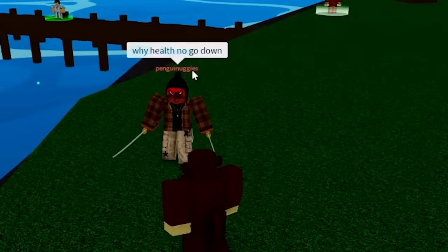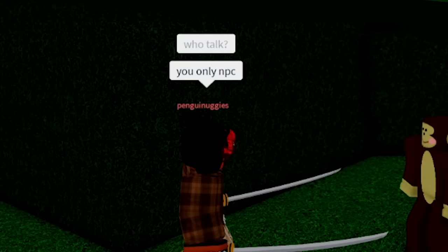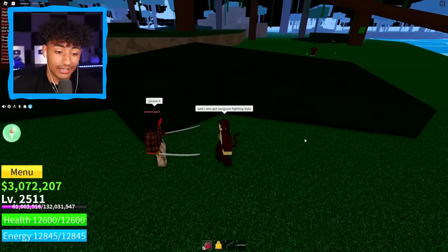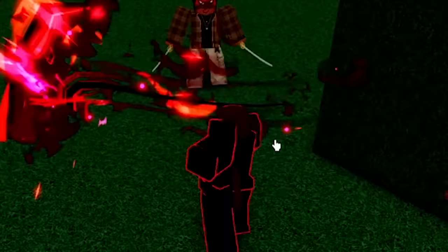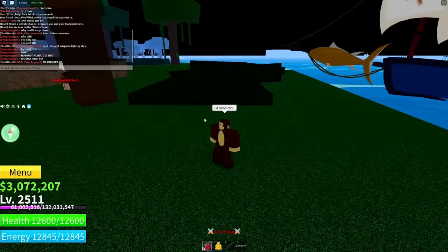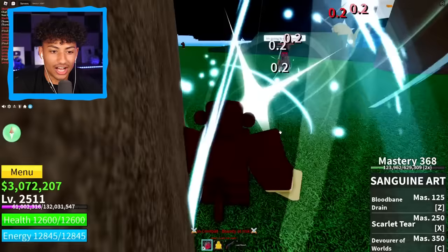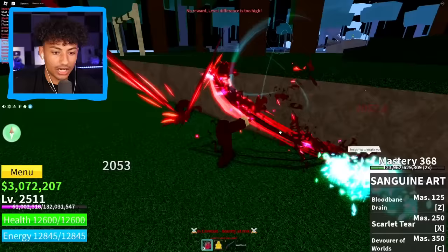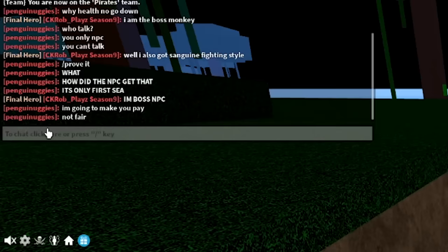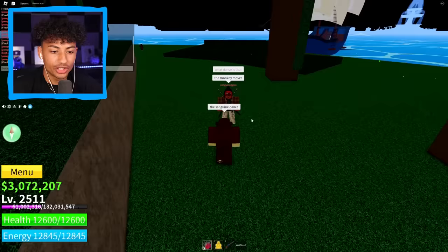He said, 'Why health no go down?' I am the boss monkey. He said, 'Who talk? You only NPC — you can't talk.' Well, I also got Sanguine Fighting Style. He said, 'Prove it.' All right, buddy — didn't know you wanted it. Boom, hockey on! Get back here and you're dead. He said, 'What? How did the NPC get that?' I'm boss NPC. I'm coming to kill him again, boys. He said, 'I'm going to make you pay.' No you're not, buddy — come here. Dead again, dead again. And now the NPC is dancing on your body. He said, 'Not fair.' He said, 'What dance is that?' The sanguine dance, buddy — what's up? You want it? Dead again.